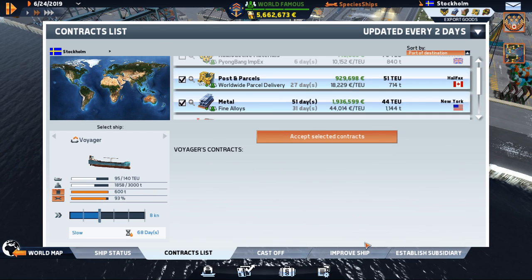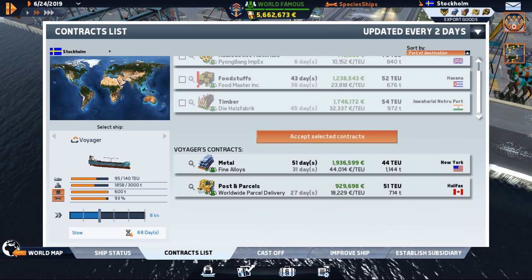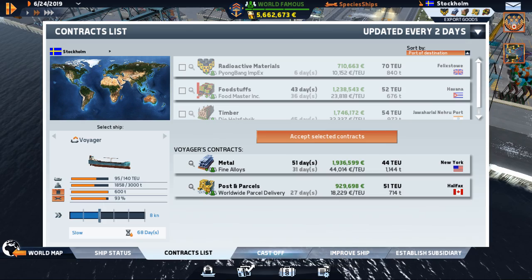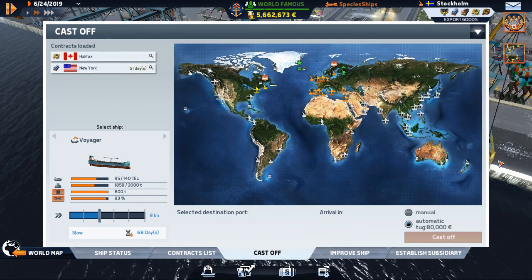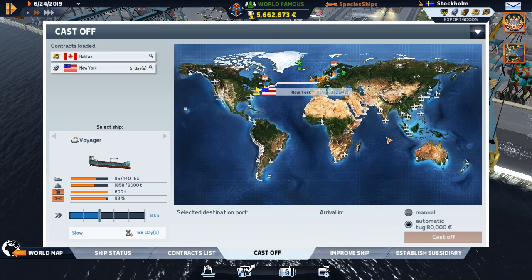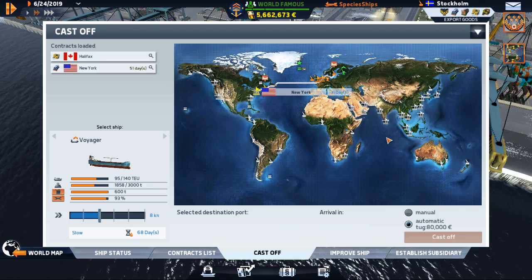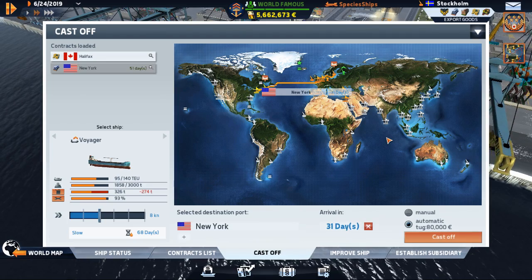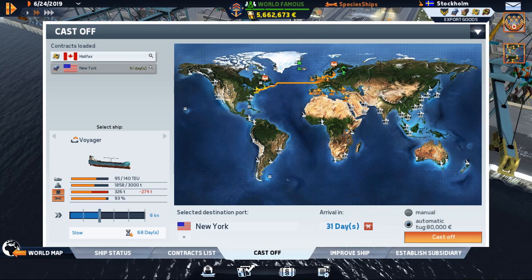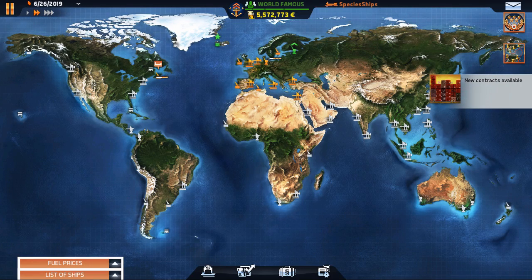I think what we're gonna do is accept this and accept this. That should make us a little bit of money. Cast off. The New York contract is actually timed at 31 days but we have lots of time to get there - we're off to New York now.